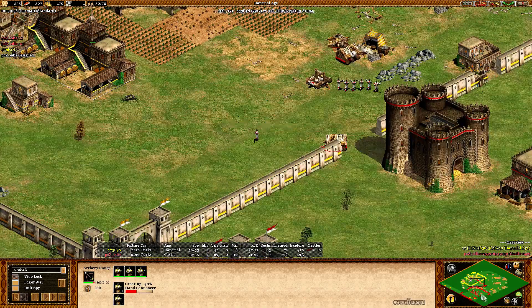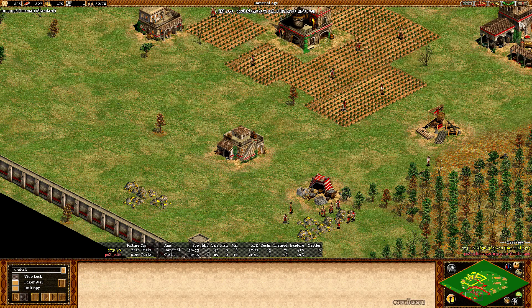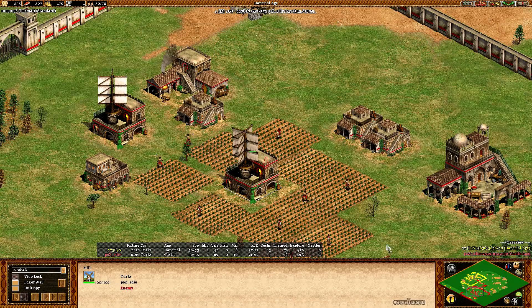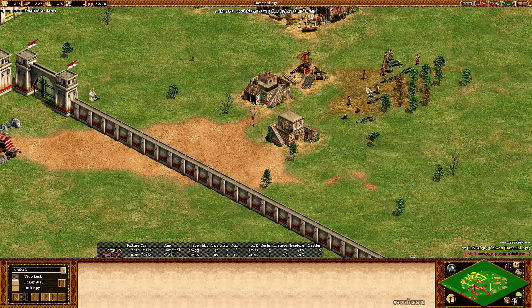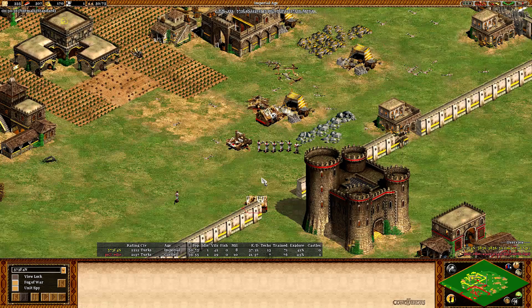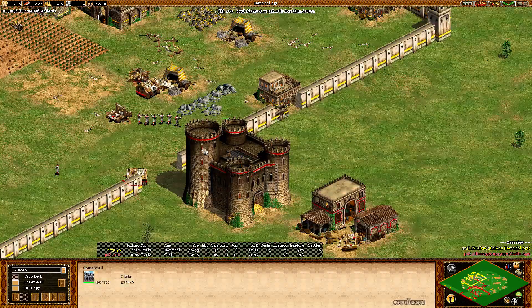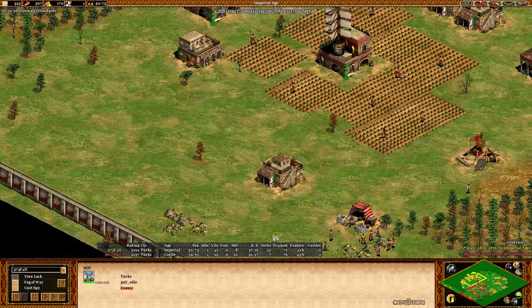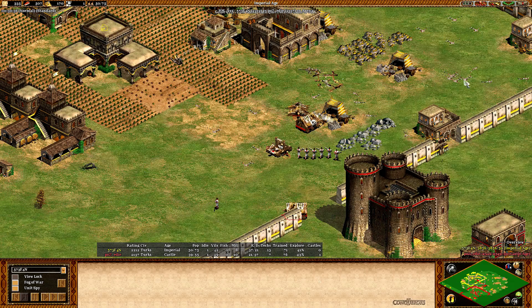Eddie's not able to dodge the bombard cannon shots. Eddie laughs and says 'well played' and is going to resign. Stefan with a very good defense and Eddie not with a very good game. He deleted his TC apparently — that explains the villager number. Not sure if that was intentional or an accident, but it explains a lot. Eddie probably felt he needed to play some trolls because they didn't want to play Turks. On Eddie's best days this could have worked, but he wasn't playing the top of his game. I hope you enjoyed the game — don't take it too seriously. GG, see you in the next game.